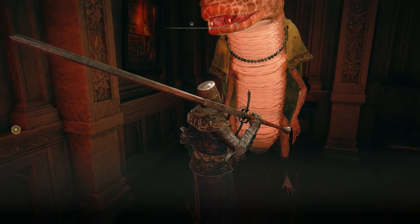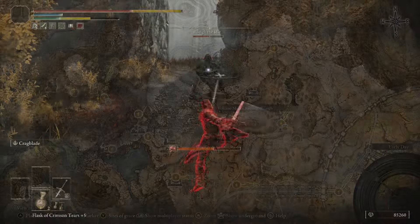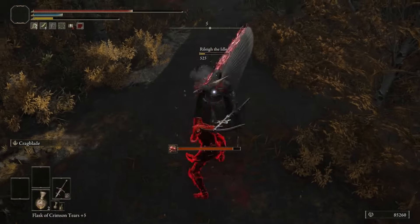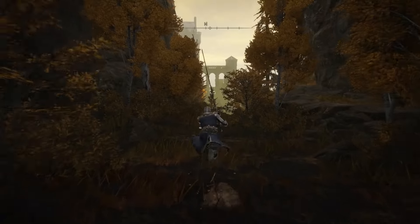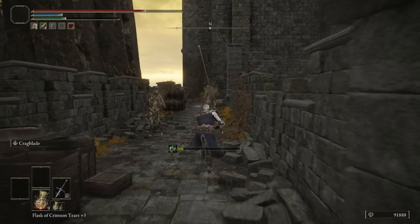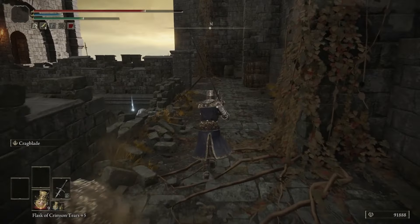Once you finish talking to her, leave and head out to Altus Plateau where you will assassinate Rileigh the Idle at this location. After his assassination, continue forward into the Shaded Castle. There are a few items to get here, but the main one is the Valkyrie's Prosthesis on the left side of the castle, guarded by a Cleanrot Knight. After dispatching him, open the chest and get the Prosthesis.